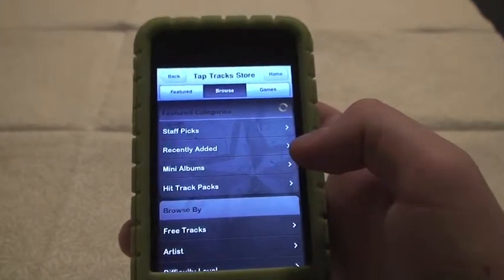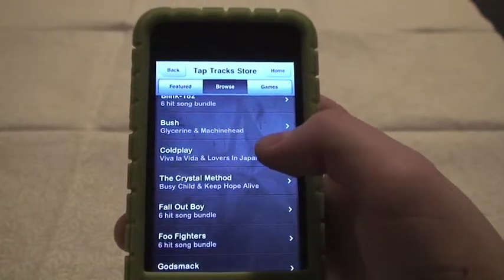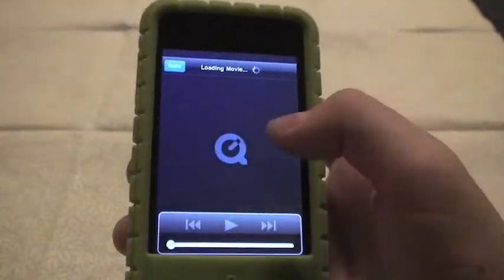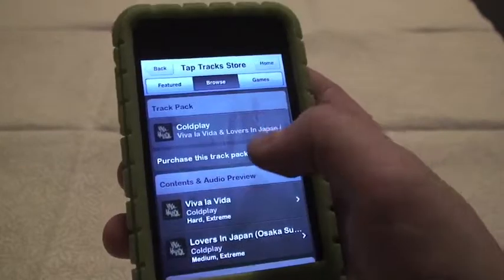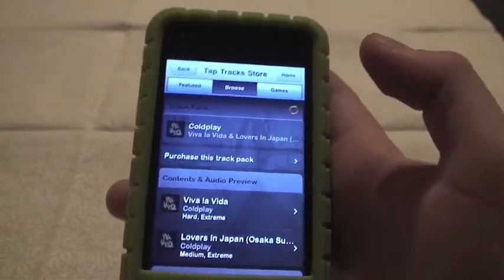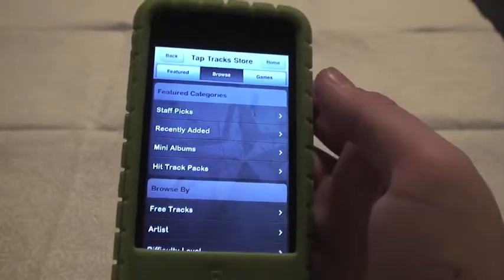Let's go to Hit Track Packs — I'll show you what I mean about the money and not being allowed to use Tap Tap coins. There's Perks, AFI, Blink-182, Coldplay. Let's hit Coldplay. You'd be like, 'Oh, Viva La Vida, what a great song, let's go buy it.' But the problem is it'll only show you a little movie with it, and then you can purchase the track pack. Get ready to be disappointed, because it will ask me if I want to purchase it for $3.